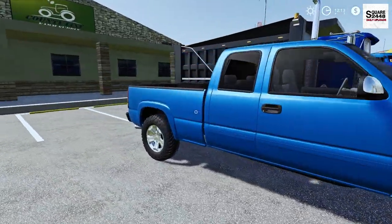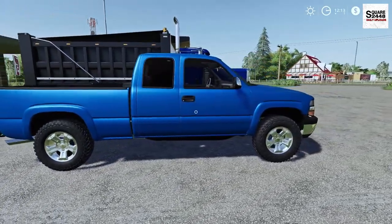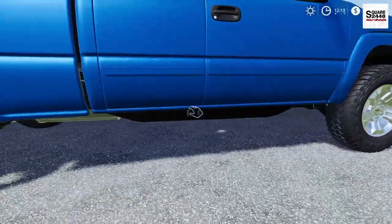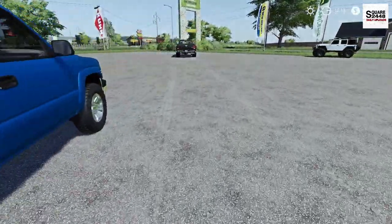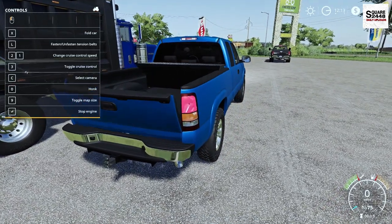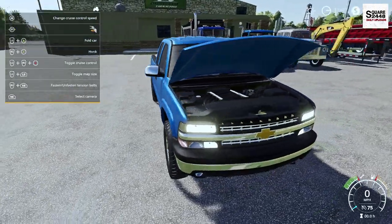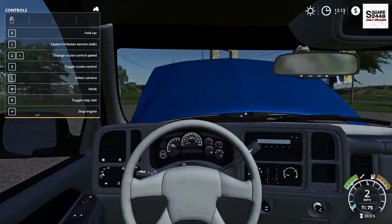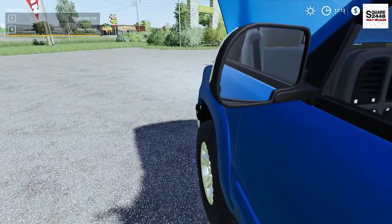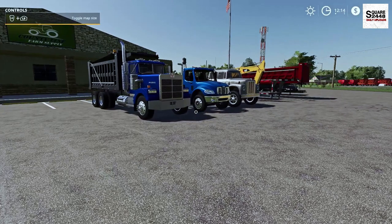Here we have a 2002 Chevy 2500 extended cab with a six-and-a-half-foot bed. It's color changeable with a few different wheel options — especially that off-road tire — and a bumper pull hitch. On the inside, top speed is 75 miles per hour, everything works including a working tailgate and straps in the bed. It also has a working hood revealing what looks like a Duramax engine. The interior camera view shows working gauges and mirrors — I can't wait to use this around the farm.